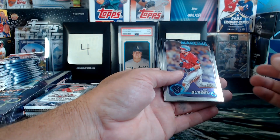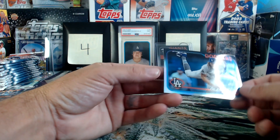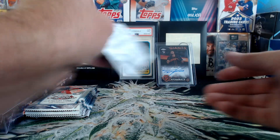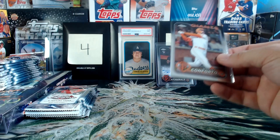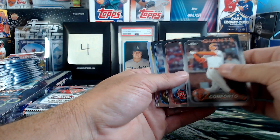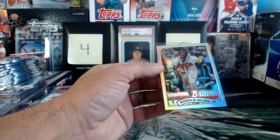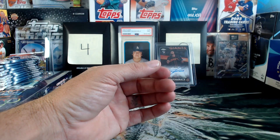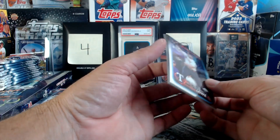Can't save it for the end every time. Jake Burger, Shea Langeliers, Noelvi Marte, Tyler Glasnow refractor. Got another '89 design coming up — Michael Conforto, Sonny Gray, Zack Greinke. And Ronald Acuna Jr.! That's nice, taking Acuna. Wish that one had some ink on it, but honestly not complaining about Tyler Fitzgerald. Nathaniel Lowe, William Contreras, Drew Smyly, and Mookie Betts — nice Mookie refractor.